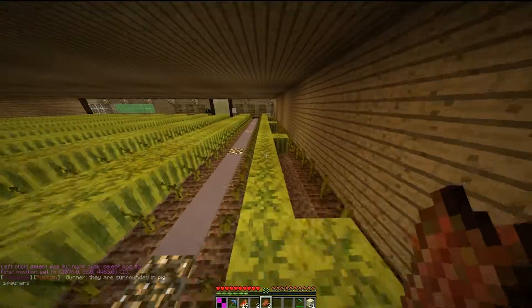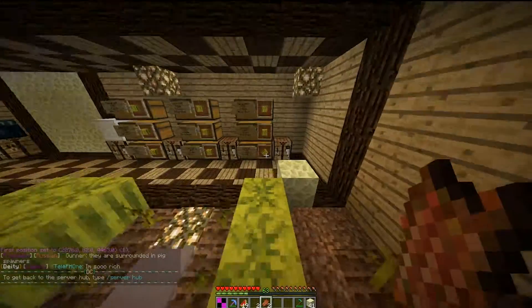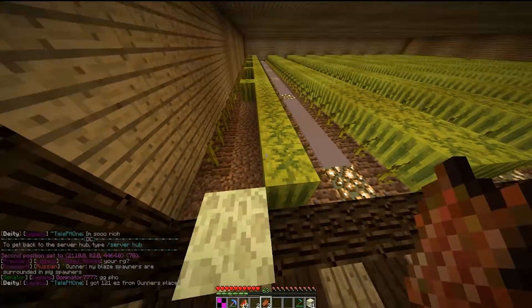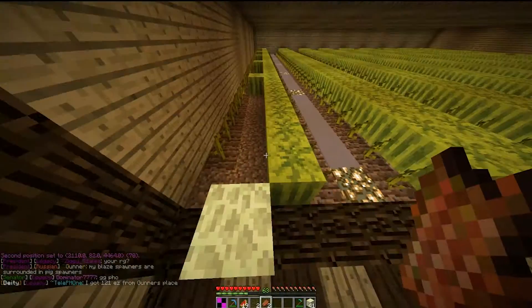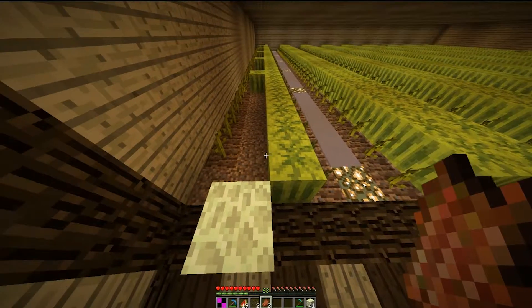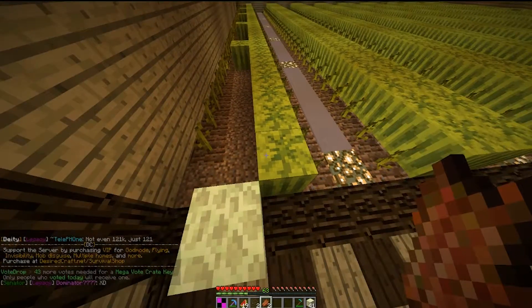First position with left click, second position with right click. That's 70 blocks covered — 45 down, two wide, and one tall. So 45 blocks.